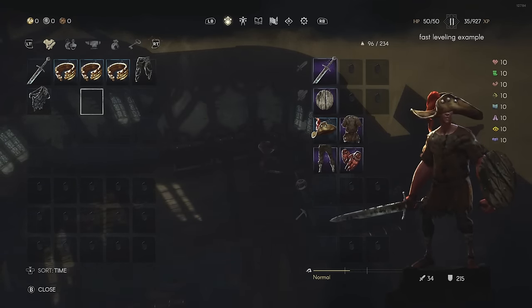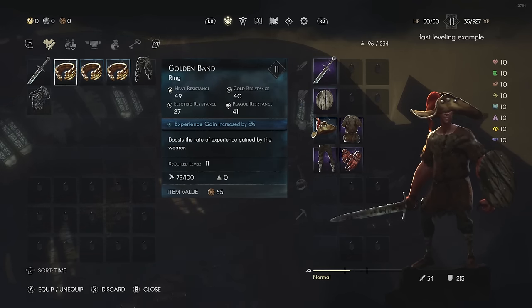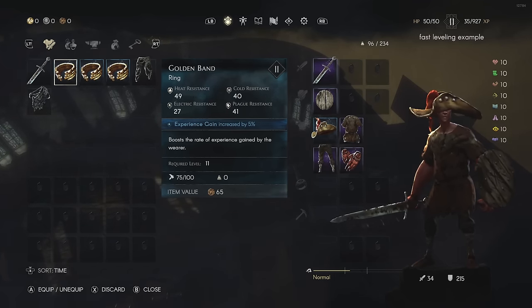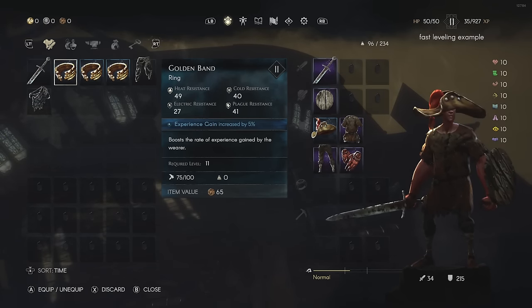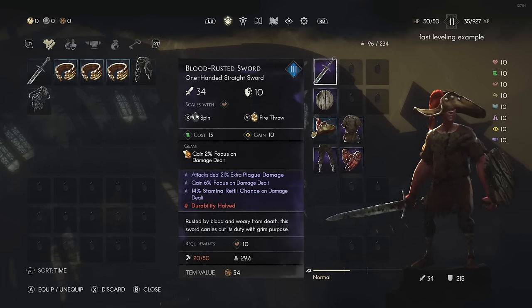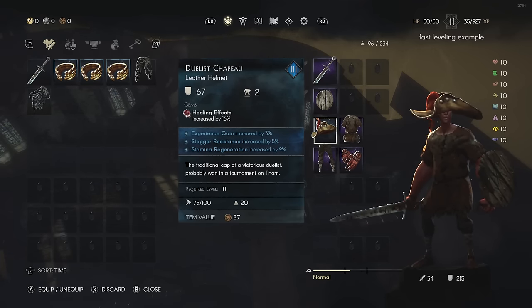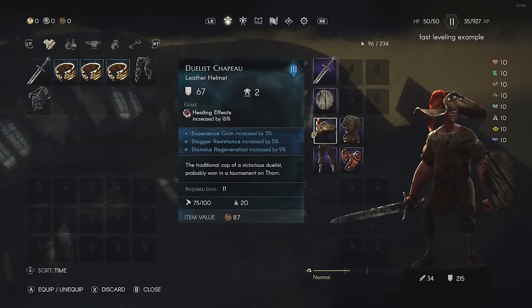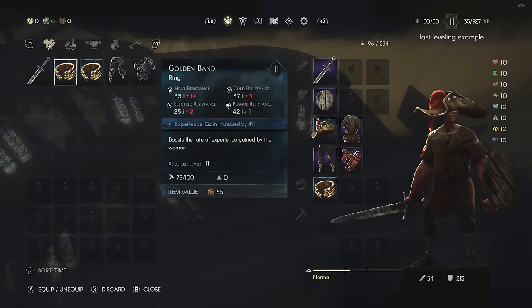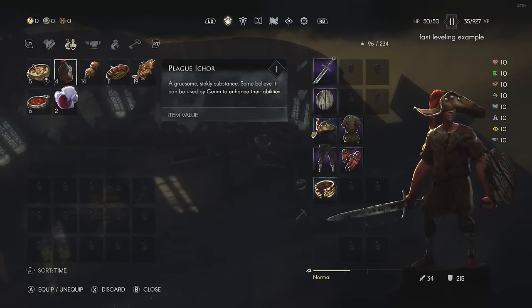One thing I want to explain for those who accused me of cheating: while you're leveling, you want to take advantage of every single thing that can boost how much experience you get. For starters, these Golden Band rings provide experience gained — I'll be running three of them. Also, some pieces of gear when you purchase and enhance them have a chance to roll experience gain. You want that on as much gear as possible. Once you stack all of that you'll be getting a lot more XP than you normally would.